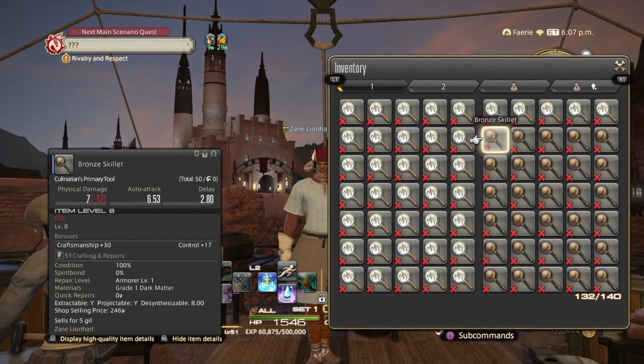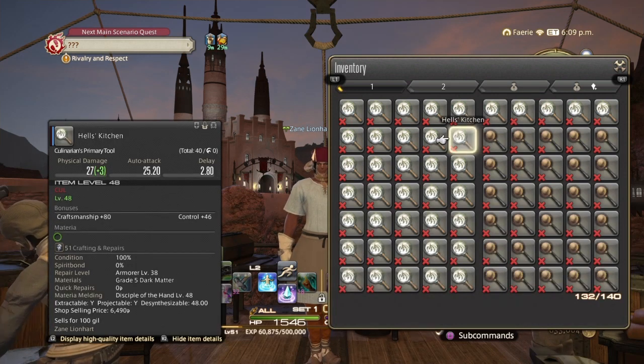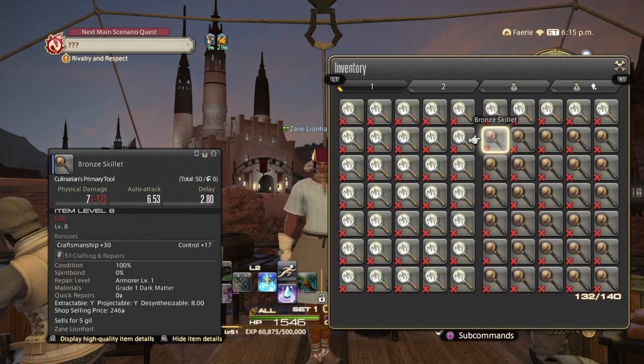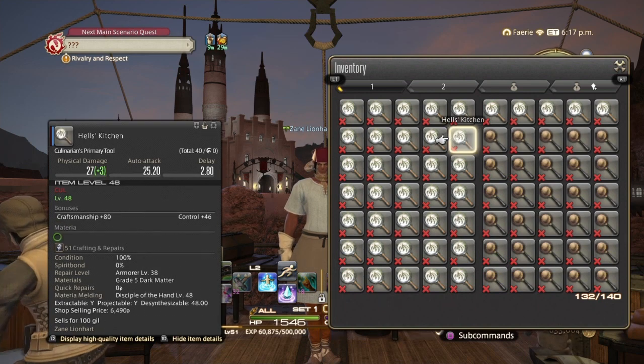You're going to be doing at least 50 Bronze Skillets, and then we'll be jumping to the Hell's Kitchen Fry Pan at level 48 when we're done, because this should take you up to at least level 50. Once you get past 50 points between your skill level and the item level, the points will never increase, so you have to move up to the next highest item and start desynthesizing again. When your skill gets to around level 58 for this item, it will no longer give you experience points and you must move to something higher.